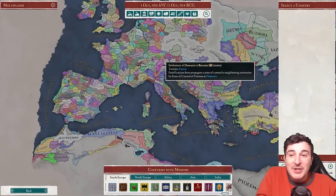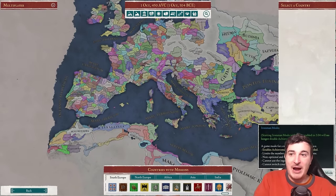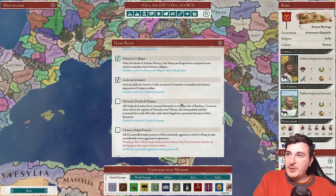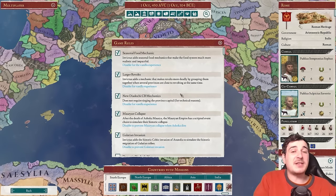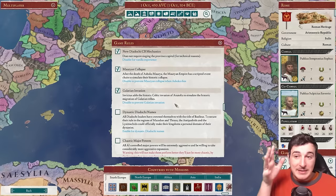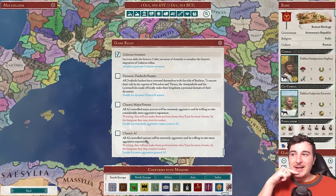We're going to go for Iron Man mode and start as the Romans. Before we do, we have the game rules — there are historical events that will trigger, all done by the mod, which is mind-blowing. It's quite literally on par with the quality of the actual developers. We have the Galatian invasion, dynastic Diadochi names, chaotic major powers, chaotic AI, large revolts, and so on.